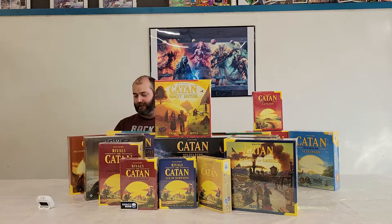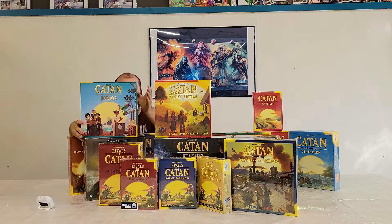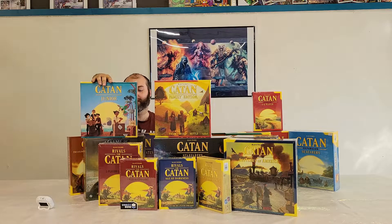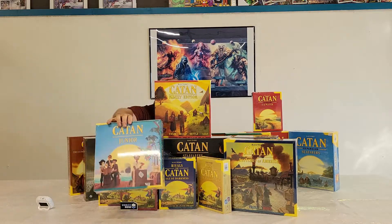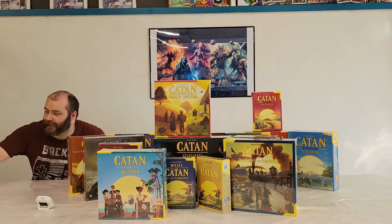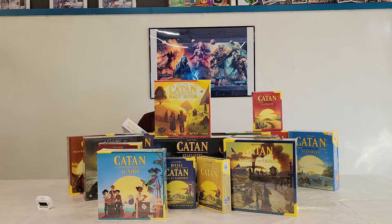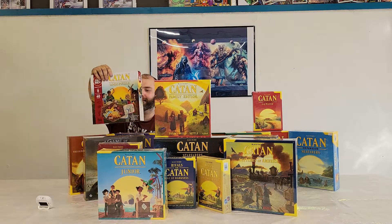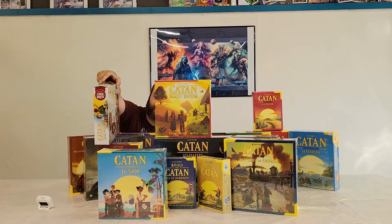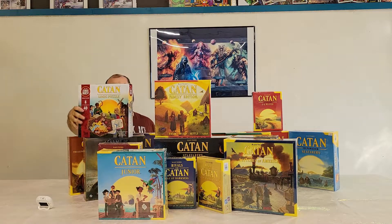We also have Catan Junior — this is meant for ages six and up to play, the gameplay is much simpler, and it's only going to last about 30 minutes, hopefully keeping their attention. And the last thing we have is for ages eight and up: this is a Logic Quest, and it uses Catan for its logic puzzles, giving a nice way to figure out how to make your train routes and protect everything you need to protect.